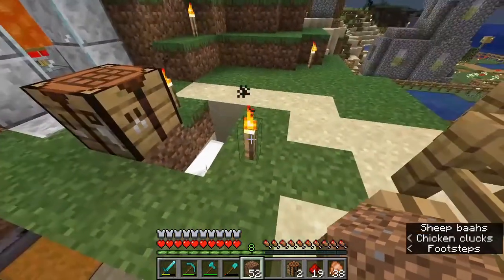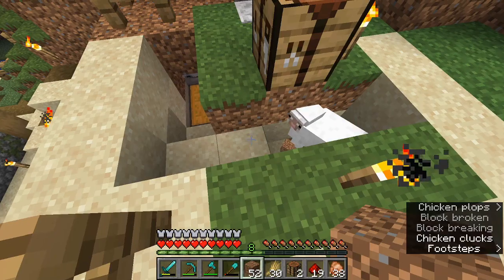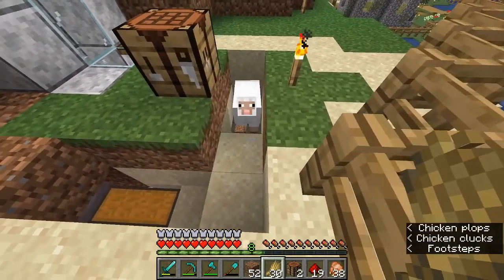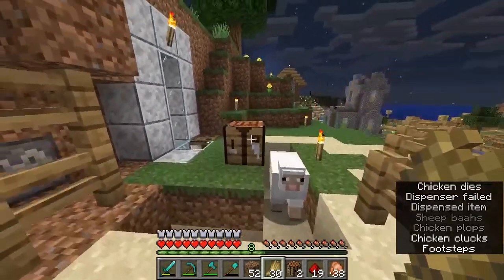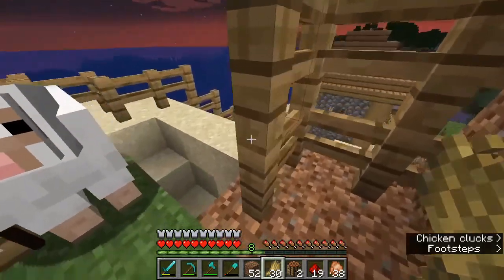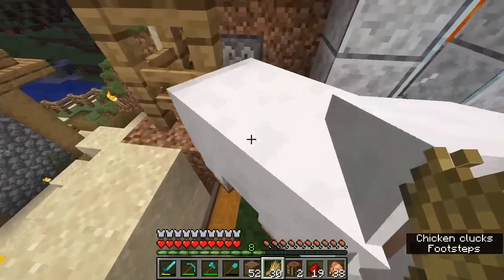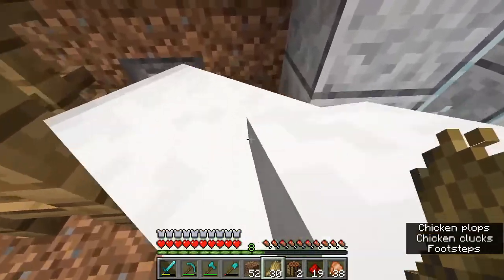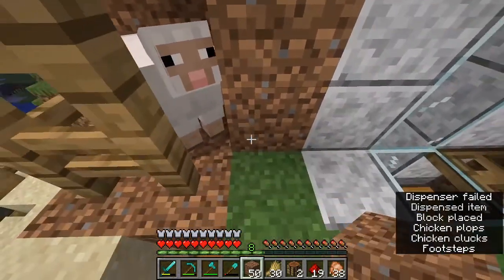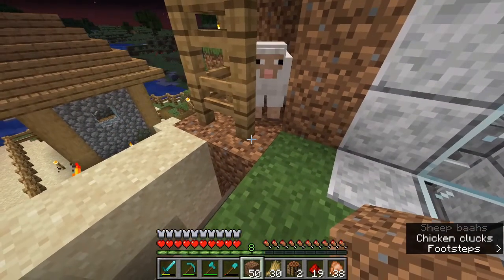That looks like a nice little home for the sheep. Let me get the wool and come here — what do we name our sheep? Maybe comment below what you think would be a good name! There we go, good work. I'm just going to push her in here. Excuse me, excuse me — beautiful! I think her enclosure is just like that, so maybe she can say hello through the crack. I like it!